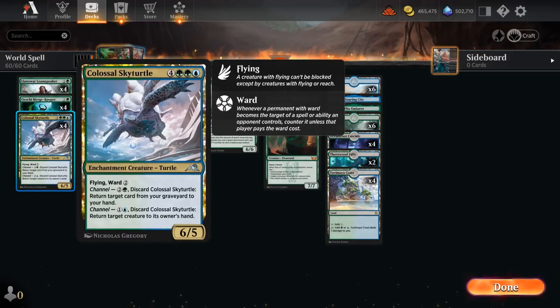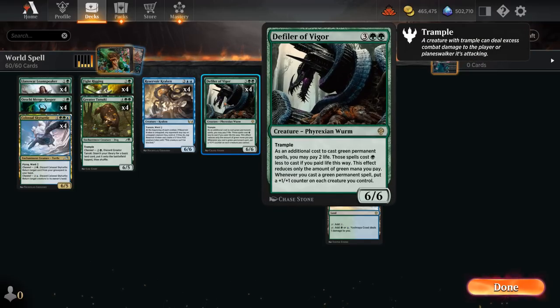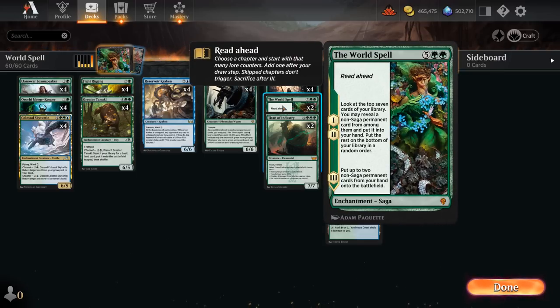We've got the full set of Causal Skyturtle, which can be channeled for 1 blue to bounce an opposing creature, giving cheap interaction, or channeled to get cards back from our graveyard. It's also a 7-mana 6/5 flyer with Ward 2 — if we find it with Fight Rigging it's a fine card to cheat into play, can enable Defiler, can be cast for 6 mana using 2 life, and can also be found with World Spell.